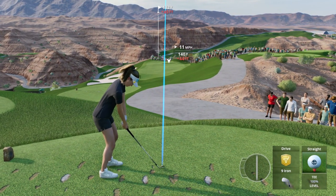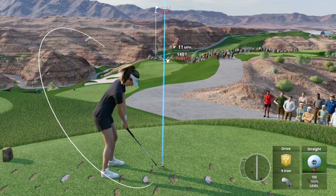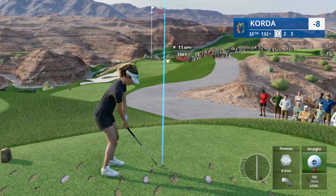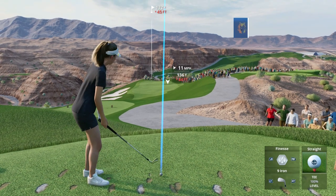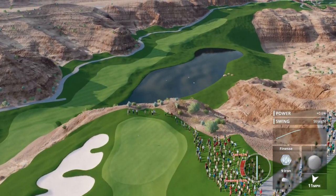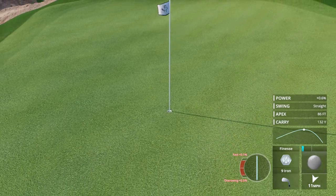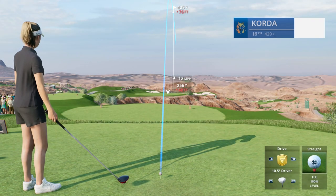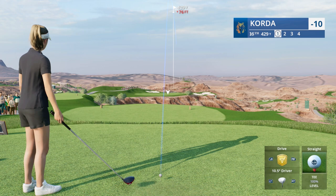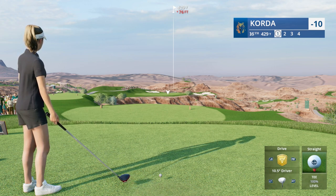The fans came to see one thing — they came to see a Nelly Corda tee shot. Come on Nelly, tell me what you got. Finesse nine iron down the slope into the wind — I think that's the play. Trying to decide on whether to put power on it — this could be a good one. I'm not touching spin, maybe just a touch of forward spin actually. Yes — get in there!